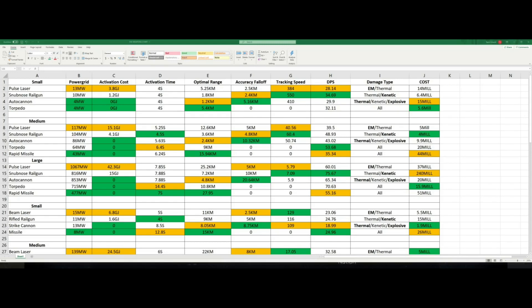For medium weapons, rapid missiles actually take the least amount of power grid. Since rapid missiles are well sought after, they're a great weapon for ships like drone boats that don't use other weapon skills — small power grid requirement, even damage to everything, no tracking to worry about. For activation time, pulse lasers fire every 5.25 seconds. The best is snub-nosed railguns at 4.5 seconds. The slowest is torpedoes, followed by rapid missiles, then autocannons.